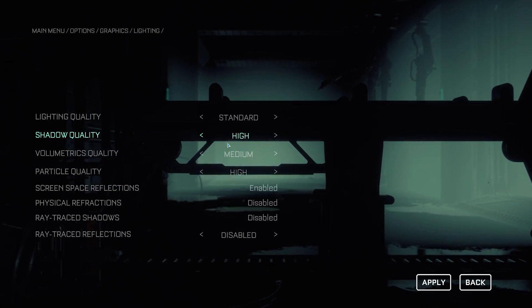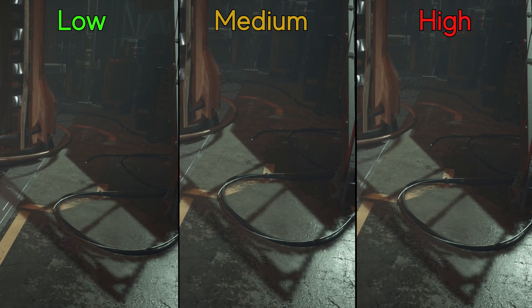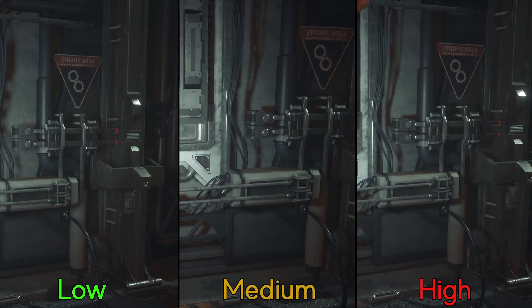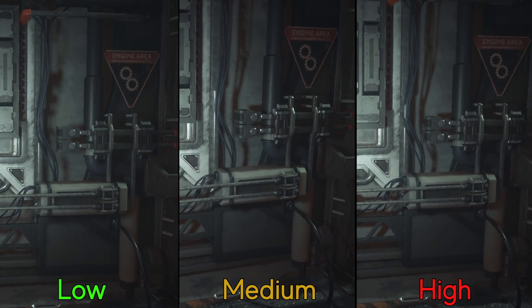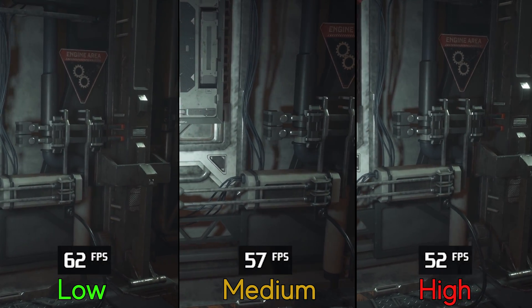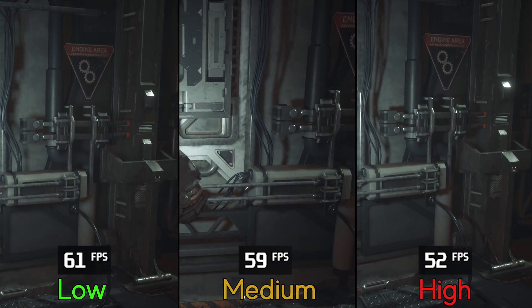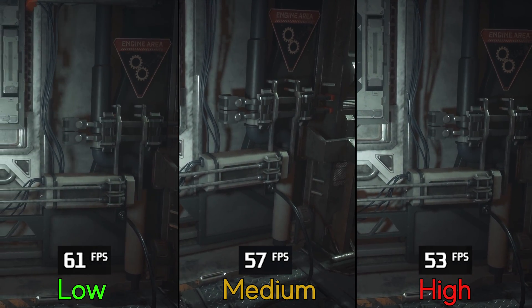Next, we have shadow quality. This one doesn't change the quality of all shadows — it only affects dynamic shadows from lights. Performance-wise, going from low to medium drops FPS by 5 percent, and to high, 16 percent. Medium is the best option here.